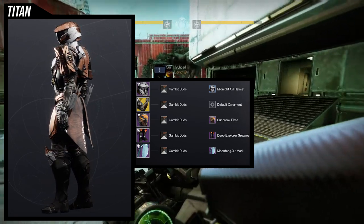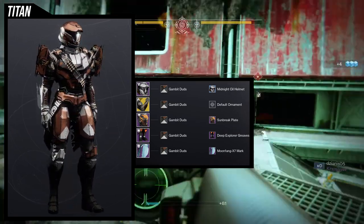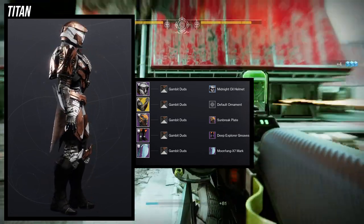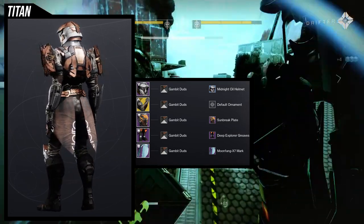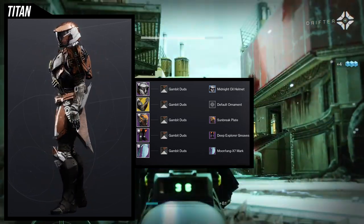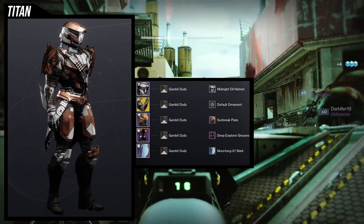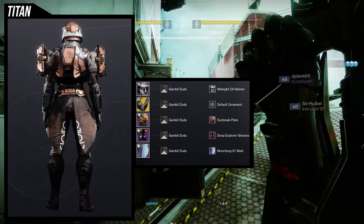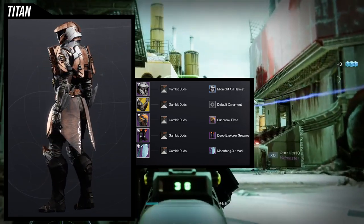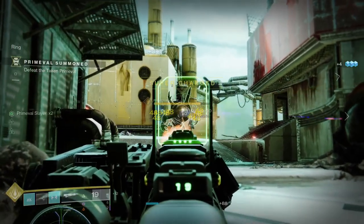I would probably switch out the mark for something else, and maybe the helmet for something a bit more blocky. That said, Midnight Oil looks really cool with it — though it looks more like a racer helmet than anything else, which is why I'm on the fence. Overall I really do like this set.